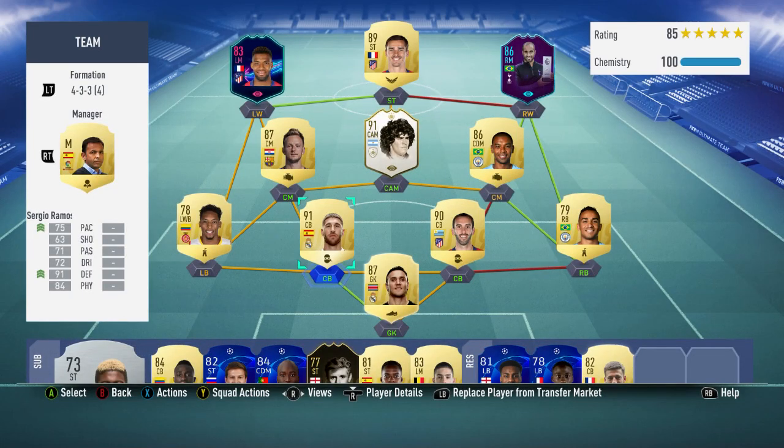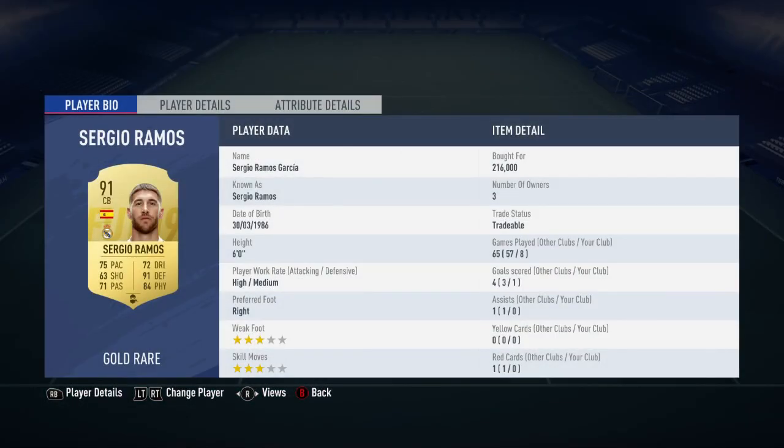Hi guys, Sofog here, and welcome to the FIFA 19 Player Review. Today I'm reviewing the 91-rated Spanish Real Madrid centre-back Sergio Ramos. He did cost me 216,000 coins, and in the 8 games that I played him, he scored me 1 goal and got me 0 assists. He does have a 3-star weak foot and 3-star skill moves.